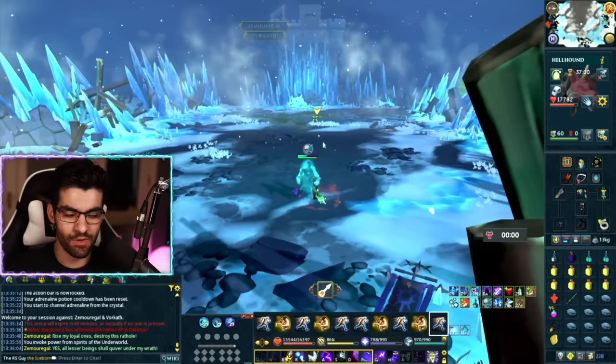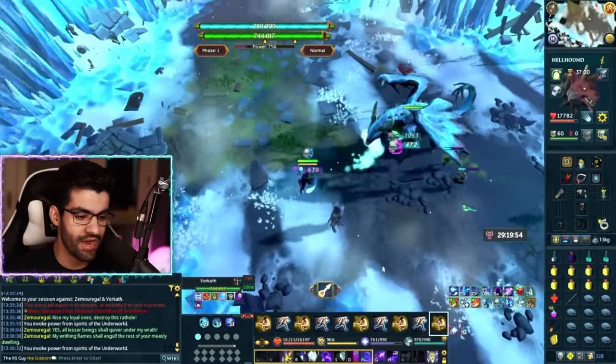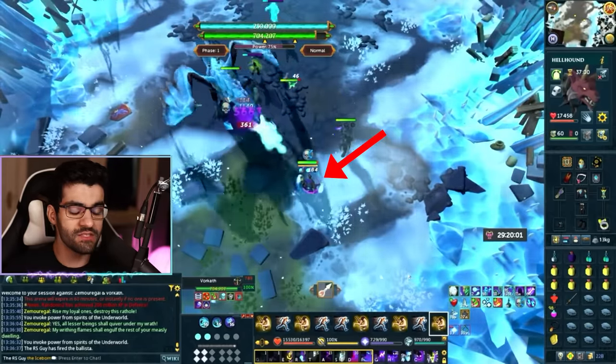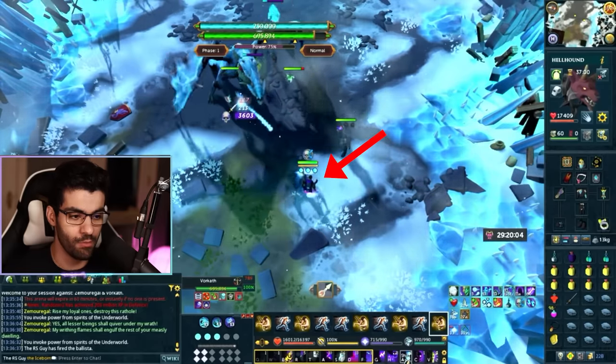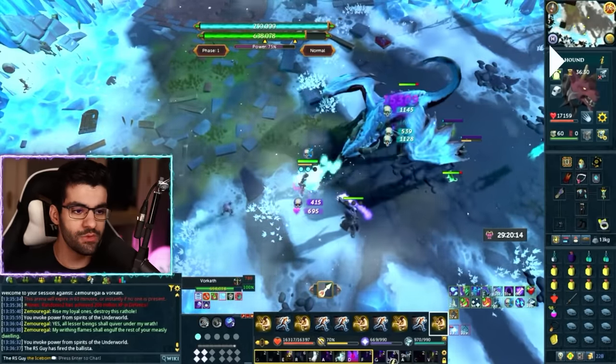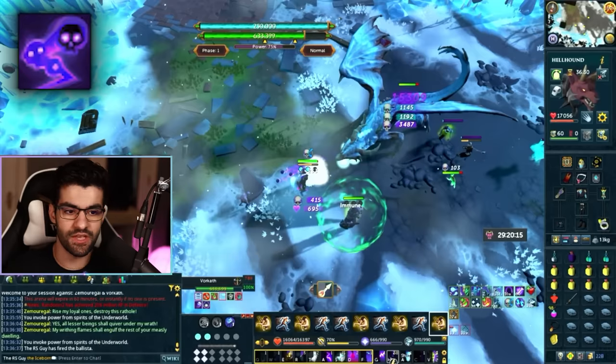The Vorkath boss fight has a couple of main mechanics. Start by clicking on Vorkath and attacking him, and position yourself in between Vorkath and Zemuregal. This is because Zemuregal will periodically spawn allies to help in the fight, and this position lets our AoE abilities clear the majority of the minions without doing anything special. All we're doing is spending our stacks — as soon as I have three souls I use Volley of Souls, and with over six Necrosis stacks I use Finger of Death. The Revo Bar is keeping all our conjures under control.